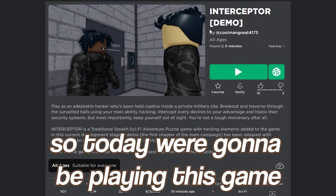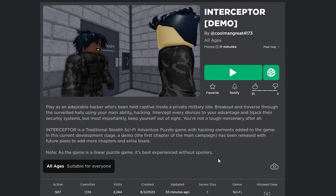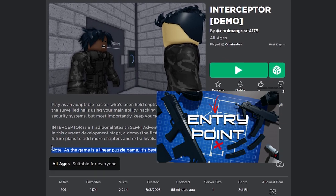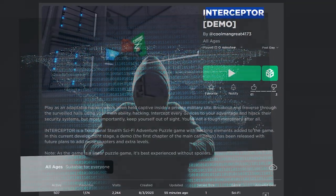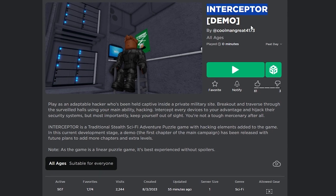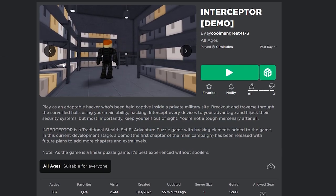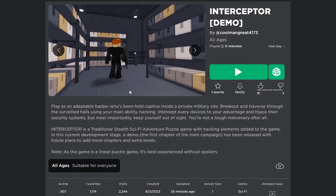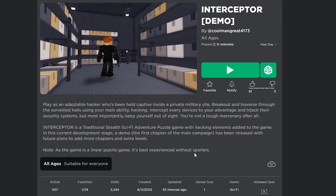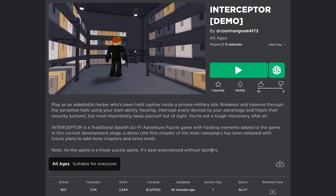Before we start, buy the merch! Hey guys, welcome back. Today we're gonna be playing this game called Interceptor. It's basically a game pretty similar to the game called Entry Point which lots of people love. You're a hacker and you have to find an escape but you can't get caught. This game just came out today so there's only one chapter, but more are gonna come.